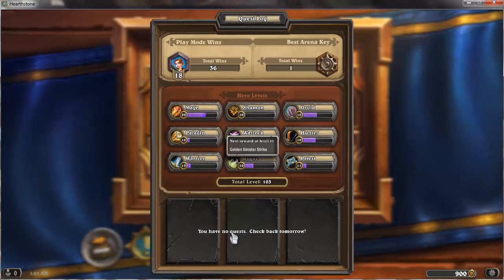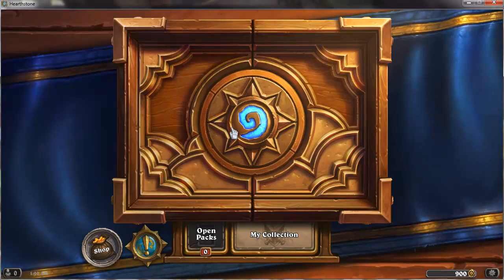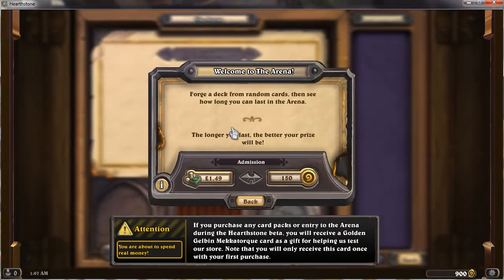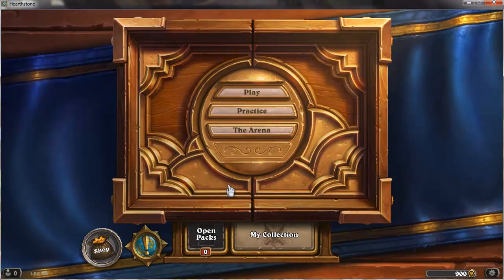There are also daily quests — I've already done them for today, but you get quests like win two games with a Warrior, which gives you not only an incentive to try a different class but also a nice reward, like 40 gold. There's also the Arena mode — it works like draft format. You can pay with real money or 150 gold to enter. I'll be playing it next episode if you want to see more.